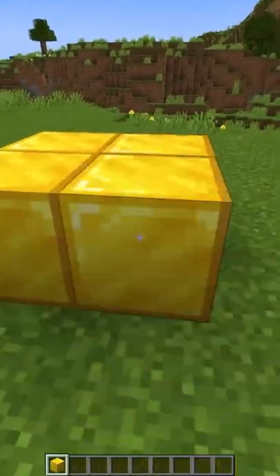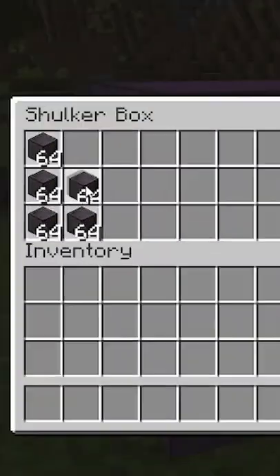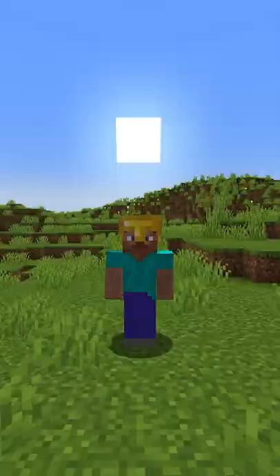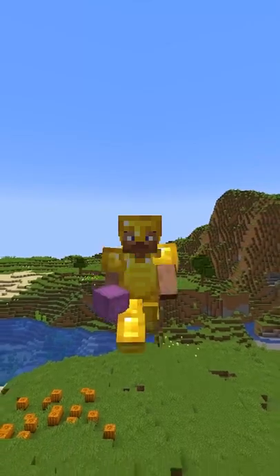As of pre-1.16, the heaviest block in Minecraft was gold, although 1.18 brought netherite containing gold, officially making it the heaviest block in Minecraft. If we filled a shulker box full of netherite blocks, then filled our inventory full of those shulker boxes, and wore full gold armor, this means Steve can hold 81,250 tons of weight, which is the equivalent of 5,850 school buses.